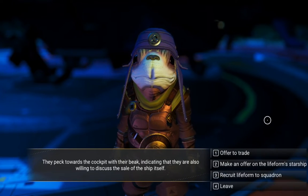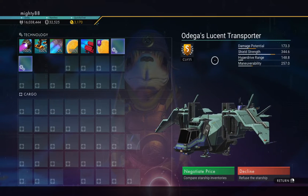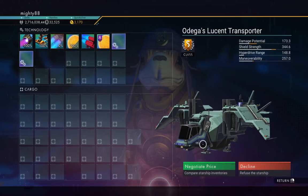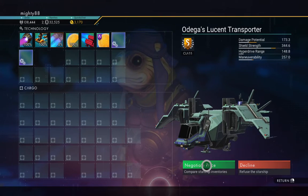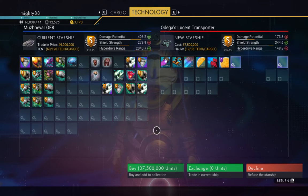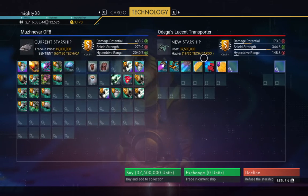Well, this just showed up at my base — an S-Class Hauler. Negotiate price: $37.5 million. 19 in tech, 36 cargo.